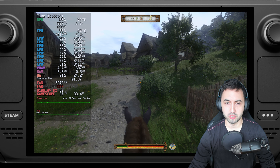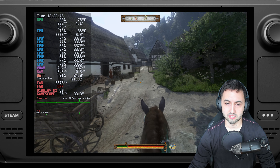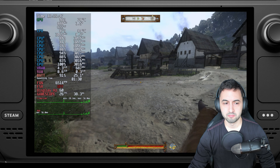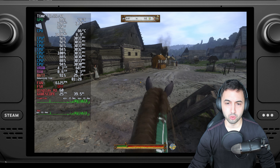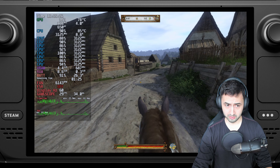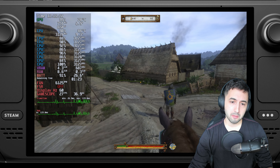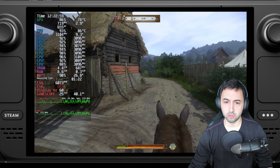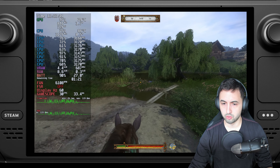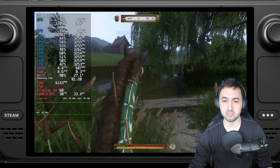So again, this is a stress point on purpose just to stress test the Steam Deck. As you can see, no matter what you do, if you're running through a bigger town like this with a horse, the frame times spike quite a bit. But then as you start going into more of a vegetation-heavy area, it stabilizes.